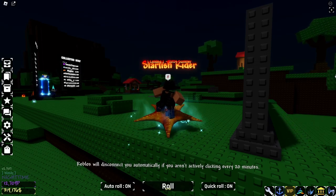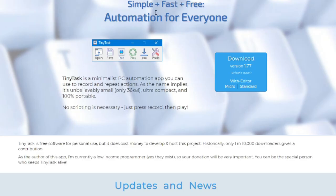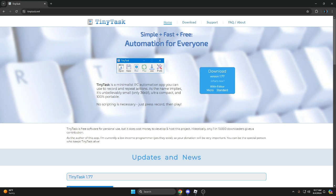For this macro, you're going to have to download TinyTask. It's a macro website - the easiest way to do macros by far is downloading TinyTask. You'll be able to run the file through there. Just make sure you download TinyTask, it's in the description. I promise it's not a virus - some people were saying it was, but I promise you it's not.